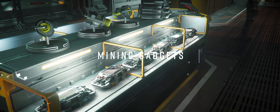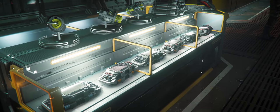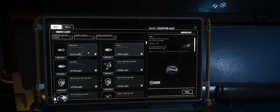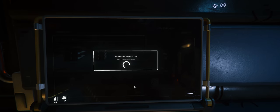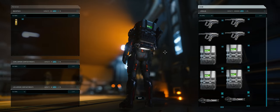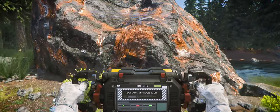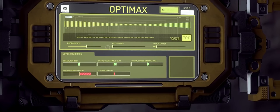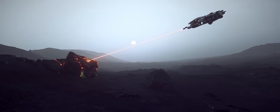Another facet has been added to mining gameplay in the form of mining gadgets. Like modules added last year, they modify rock properties to make them easier to mine in cases of high instability or resistance. They're expensive but reusable if you retrieve them after mining the rock. Unfortunately these devices don't seem to be working in PTU currently, and they don't appear to work with small rocks like those mined with the ROC.